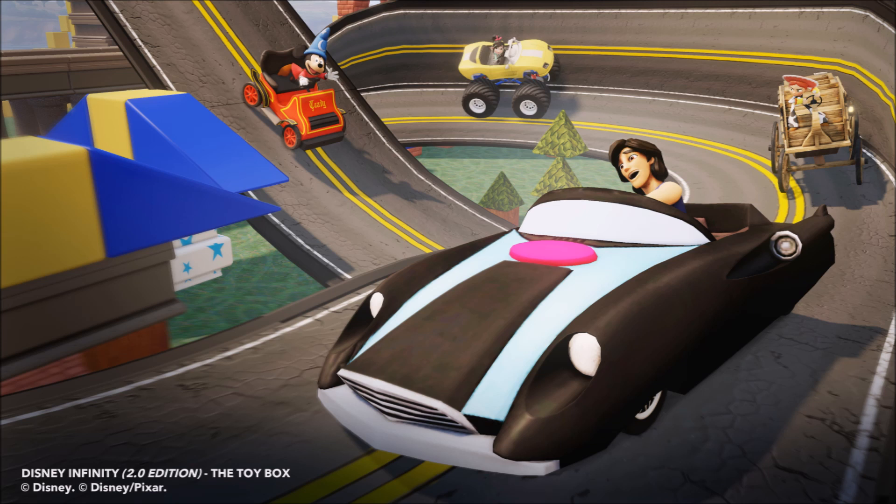Now we have the screenshots. First we see Aladdin driving one of Mr. Incredible's vehicles — a really cool vehicle. Jesse's driving one of the Lone Ranger vehicles and Vanellope's vehicle looks quite modern, maybe from the Marvel play set since more modern vehicles tend to be on the Marvel side. Mickey's vehicle I can't remember the name of right now but I've seen it many times. You can race around the toy box, which is really cool.